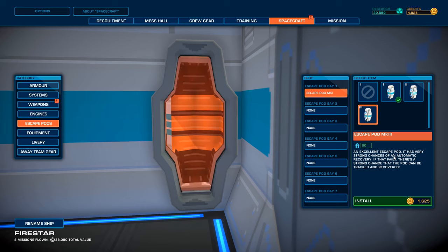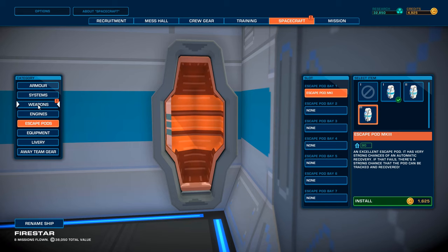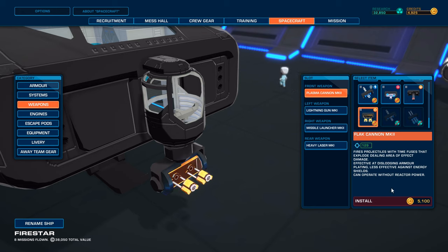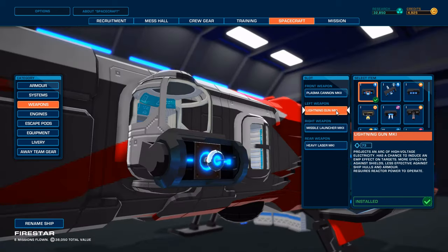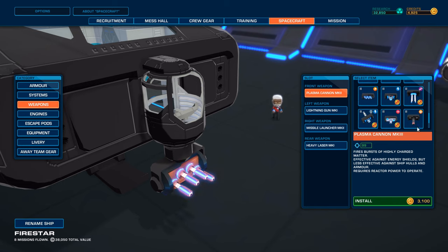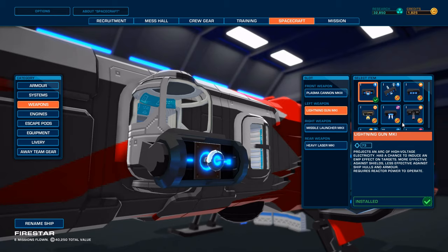Escape pods Mark 3 - has a very strong chance of an automatic recovery, and if that fails there's a strong chance the pod can be tracked and recovered. But we don't really rely on these and they are quite expensive. Weapons - out of our range. Look at that flak cannon. Time fuses. A lot of cannon high explosives. Heavy laser Mark 2. We've got 130, 172, 73, and 74 for the moment. I think I want to upgrade this to a Mark 3 or something else - let's do a Mark 3 plasma cannon here. That would be pretty good, and then we don't really have the money for anything else.